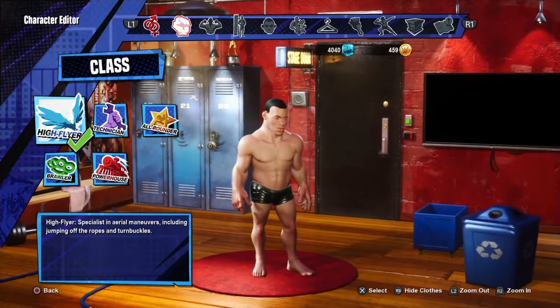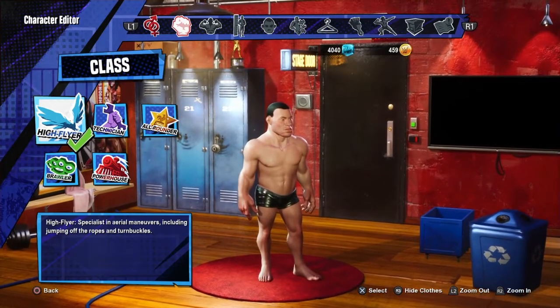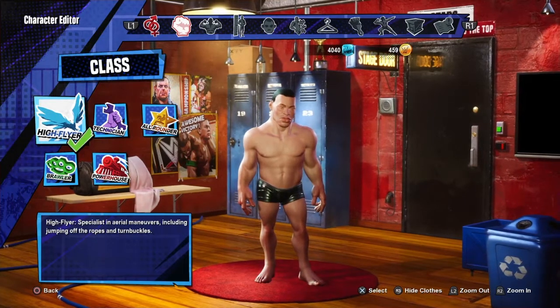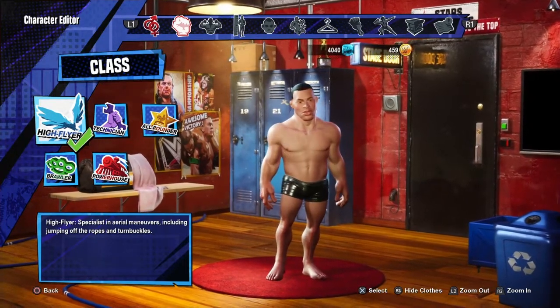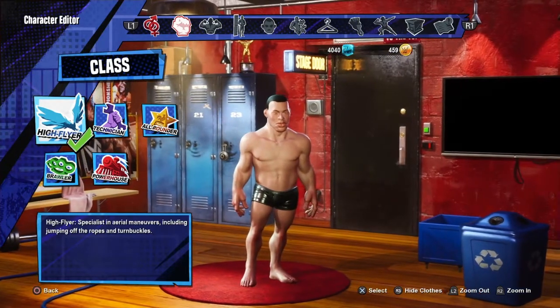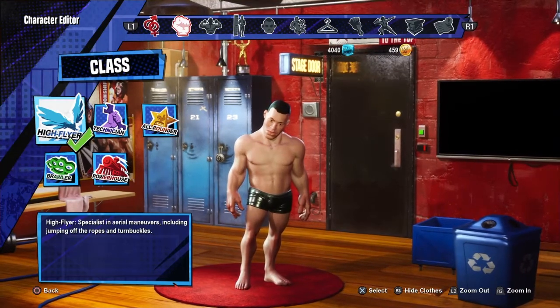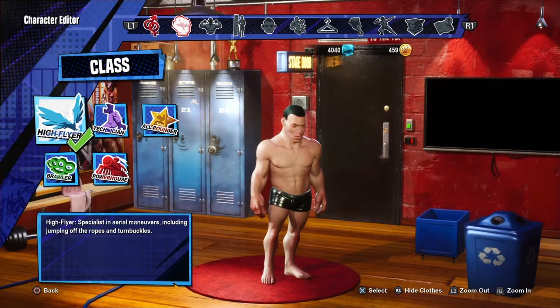What's going on YouTube universe, Spider Gaming back with another WWE 2K Battlegrounds video. In today's video, another highly requested character creation — I'm going to show you how you can create AEW superstar MJF, otherwise known as Maxwell Jacob Friedman. That's what we got for you today.